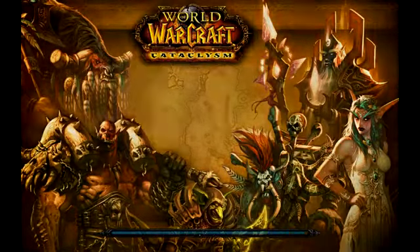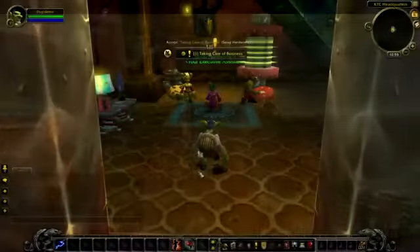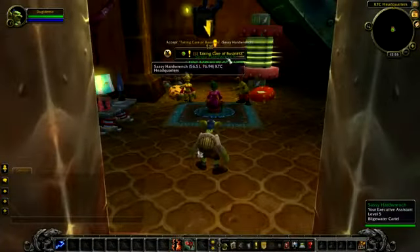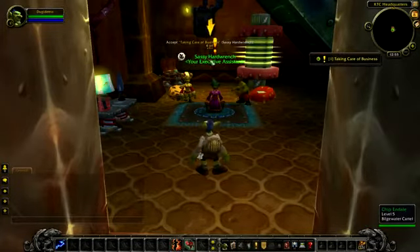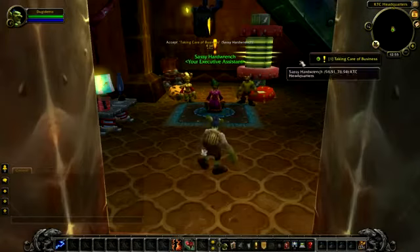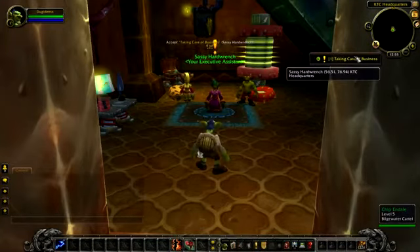The first time you enter the game with Doogie Guides you should notice three things at the middle top of your screen. The first one is the Doogie Guide status frame, the small Doogie Guide minimap icon that is handy for turning the guide on and off, and also the Doogie Guides arrow that is spinning in front of you.